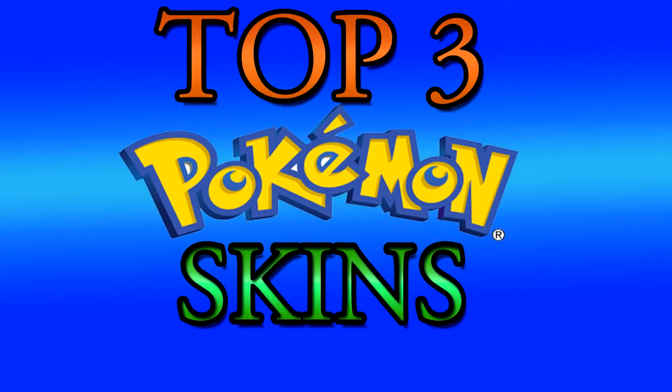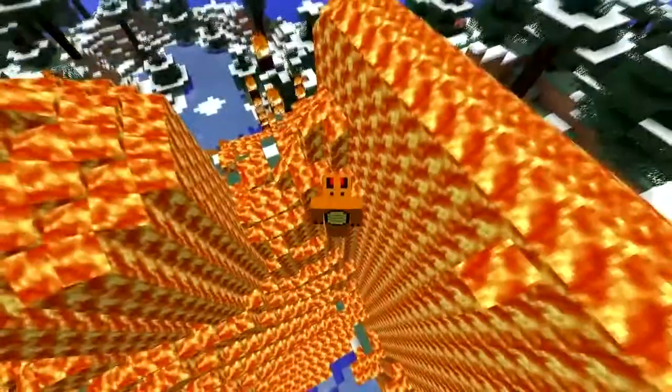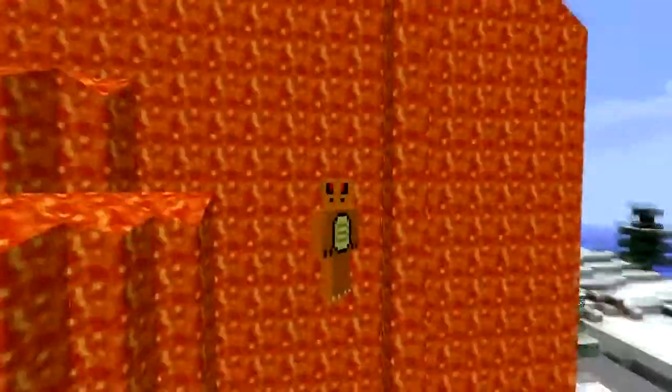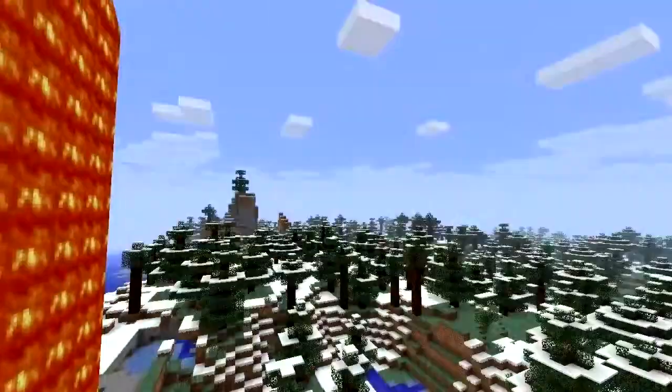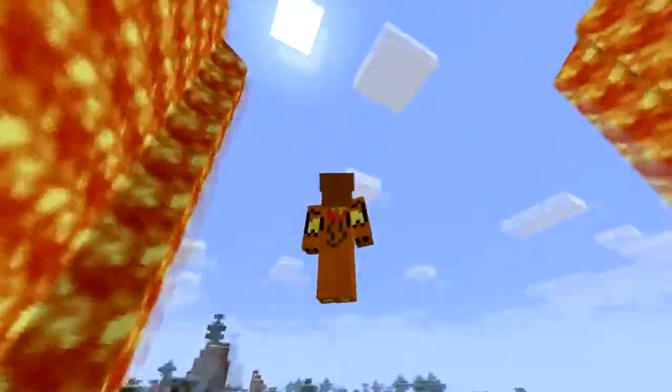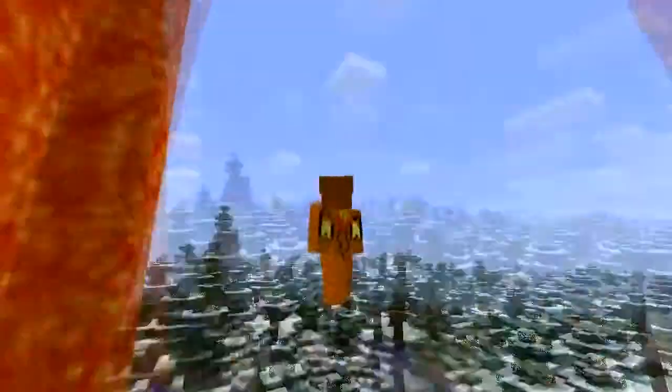Starting off with number 3, we have Charizard. From the front he doesn't look like too much, but I think overall he's pretty well done, because especially if you know Pokemon, you can pretty much tell from the back that he is Charizard — he's got his wings, he's got his tail.